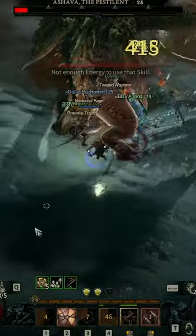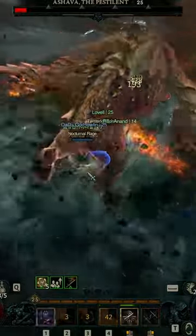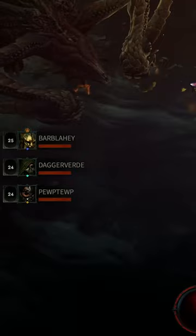Fortunately, almost all of these mechanics can be completely avoided by standing in melee range just underneath or directly behind Ashava.